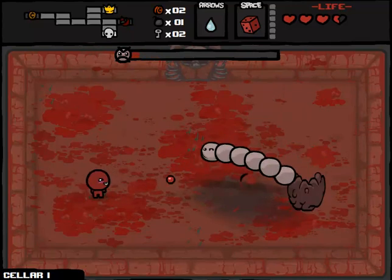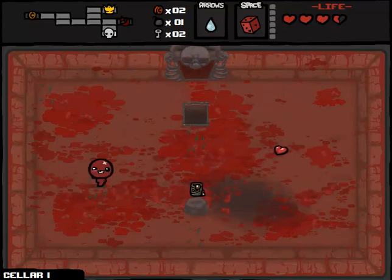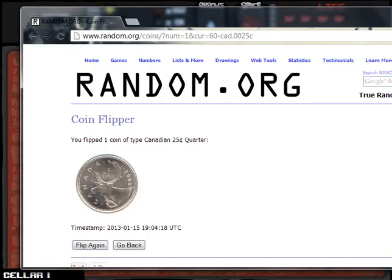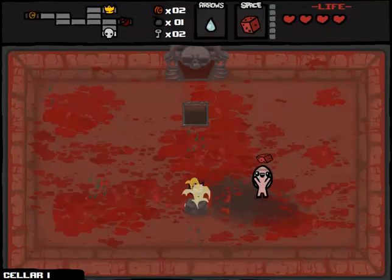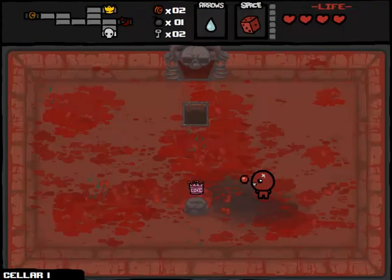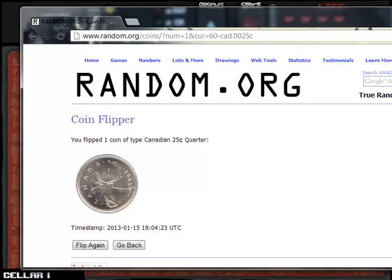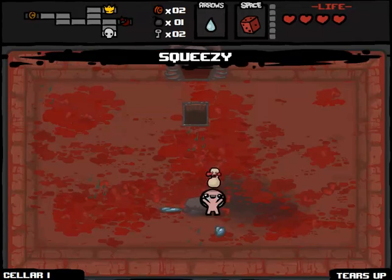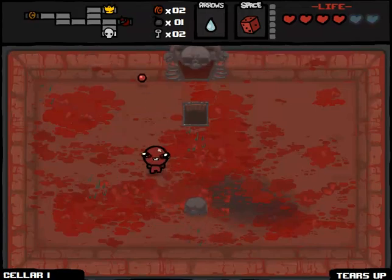It's kind of like real life in that way. The Two-Face Isaac run is the most reasonable approximation of what real life is like. We got tails - that means we re-roll our HP upgrade. This is Pageant Boy - I hate this item. And we're going to re-roll it again. Squeezy's pretty good and we're going to take it. So we're going to get a tears upgrade and a couple of spirit hearts.